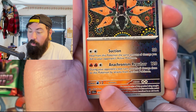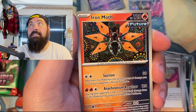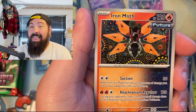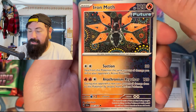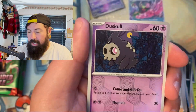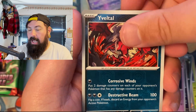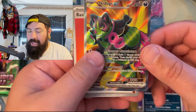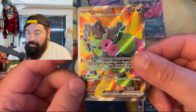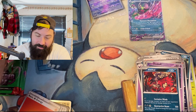That new artwork coming out for Magneton in the next set — in about a week — is going to make people go crazy because it looks so cool. I hope you guys saw it already. Dusk Skull, Eevee Tile — oh, look at that! We got a double Okey Dokey! Here is the full art version of it. Wow, that's cool!